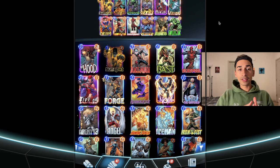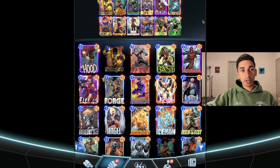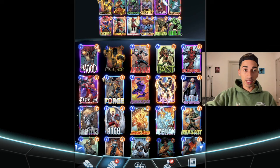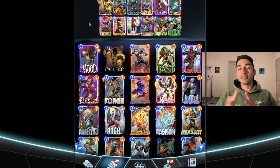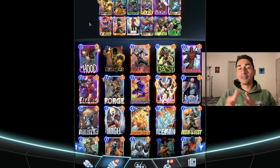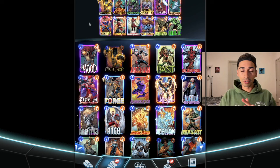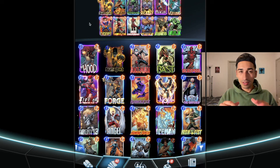The main card you need for this deck is the High Evolutionary. What's great is that if you do get him, the rest of the cards are a little bit easier to get — a lot of them you get at the beginning of the game, like Shocker, Cyclops, and Misty Knight. Here's the deck — I'll leave a deck code down below. This got me to rank 100, and now I'm fighting all the top dogs. First season I've ever done this.